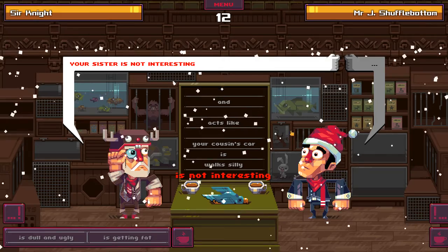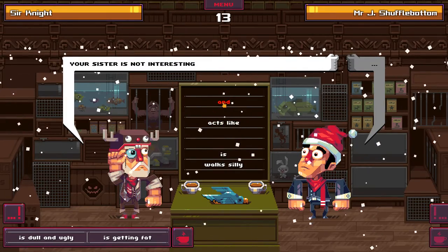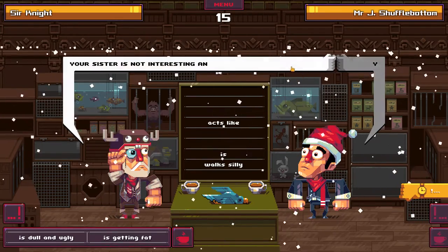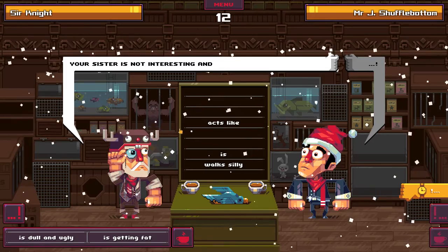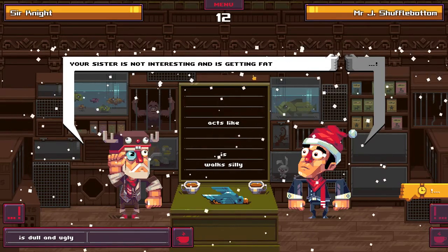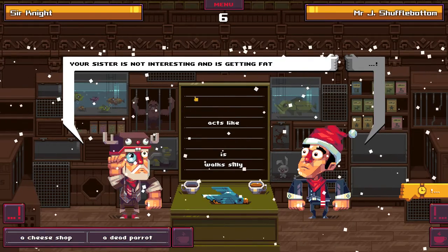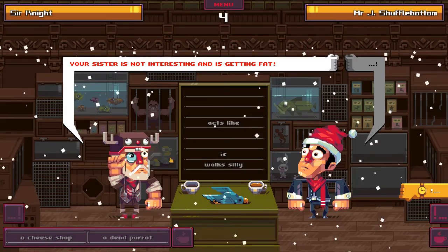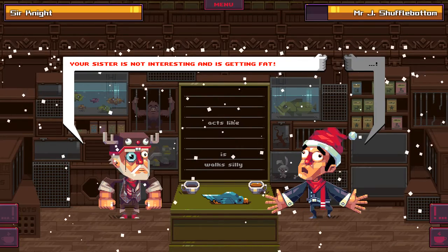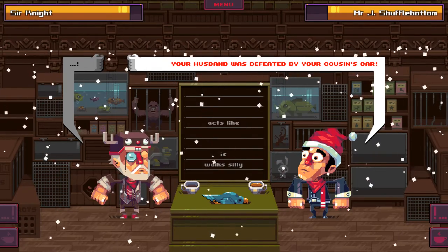He said 'your husband,' I'm gonna say 'your sister is not interesting.' His was 'your husband was defeated by your cousin's car' - what the heck does that mean? Your sister is not interesting and is getting fat - that's kind of a good one. We can also drink this tea once per turn to get two additional words. Unfortunately I don't have a conjunction, so I'll just end my turn.